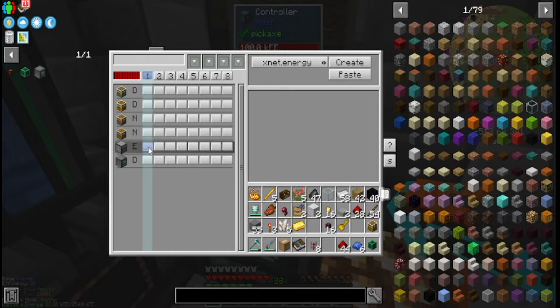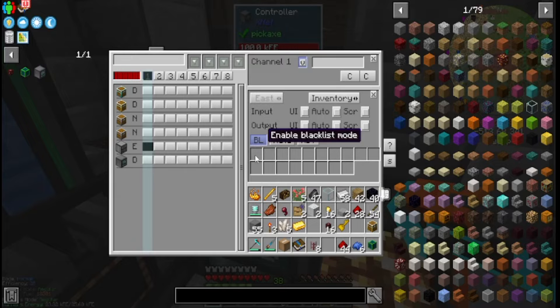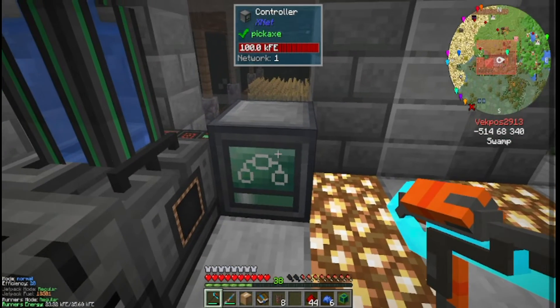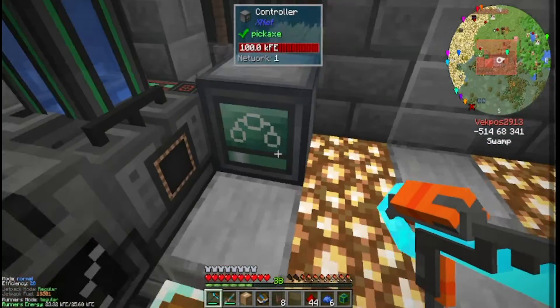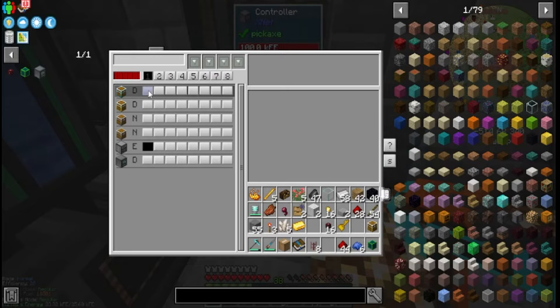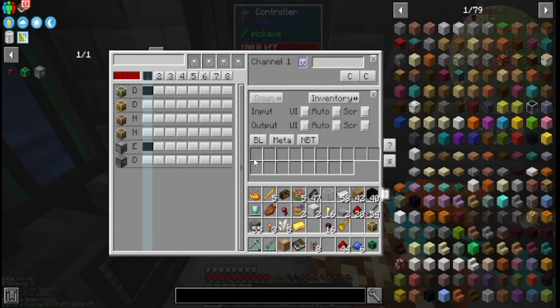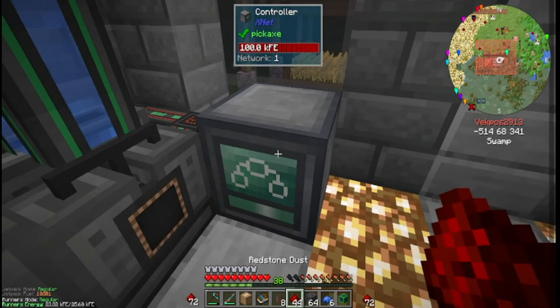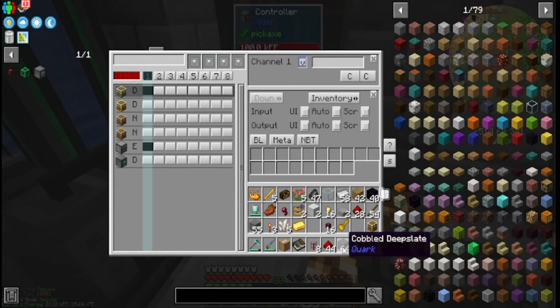If we click on the first one we can take this and change it over to storage. We can create it — there we go, we created a storage channel and now I can whitelist some items here. Actually not through there but through the diamond chest — I made that mistake. So we can take this and then create, and then we can actually put some items, like say I want this cobbled deep slate to be transferred over.